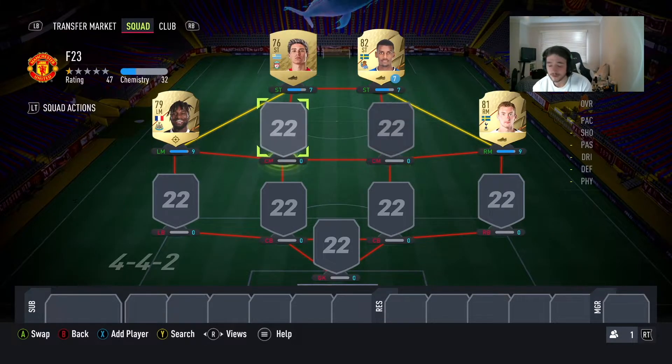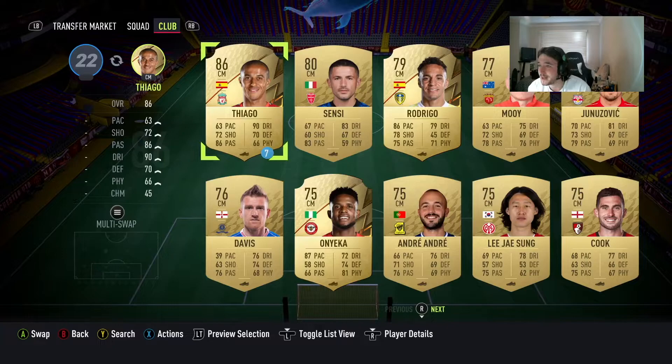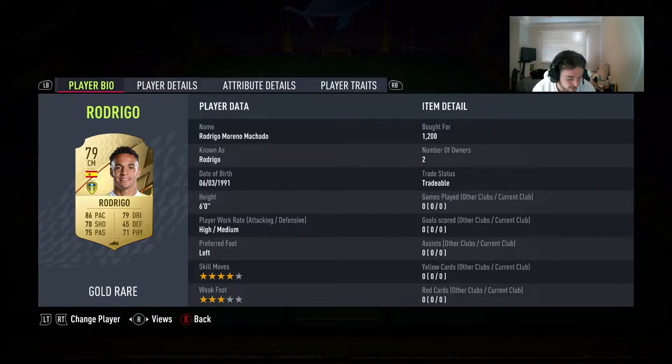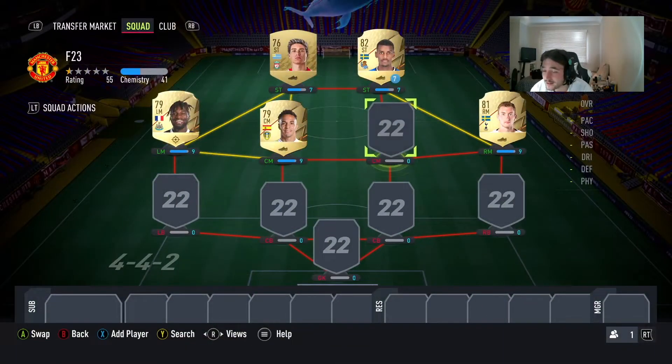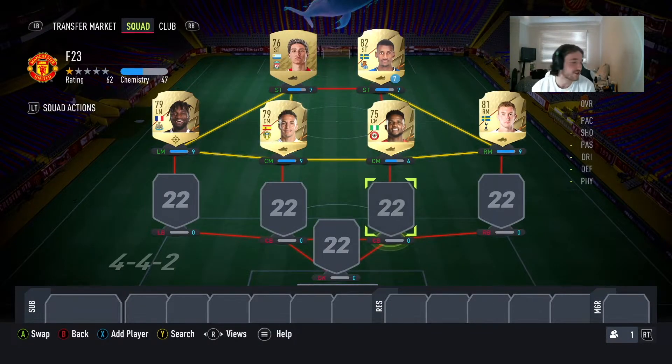Moving on to the midfield — this is where it gets tricky because there were lots of options. I've gone for a more attacking midfielder and a more defensive midfielder. The attacking midfielder is going to be Rodrigo, always a good starter player for the Premier League with good pace already. The defensive midfielder is Onyeka — 87 pace as a CDM is very, very nice and I can't see that changing too much.